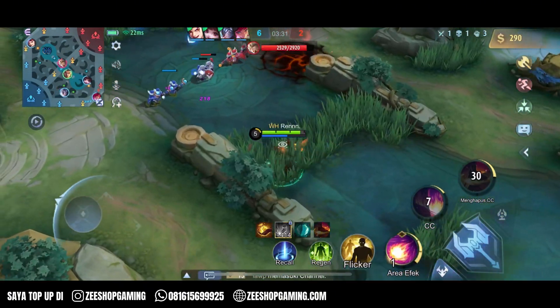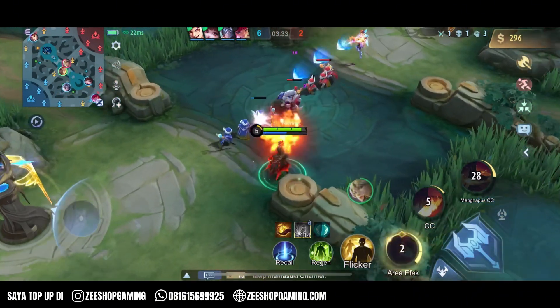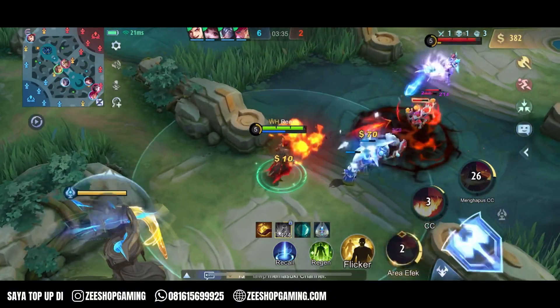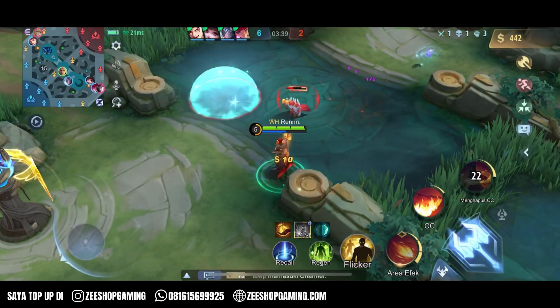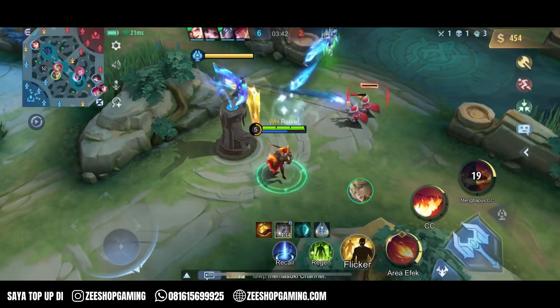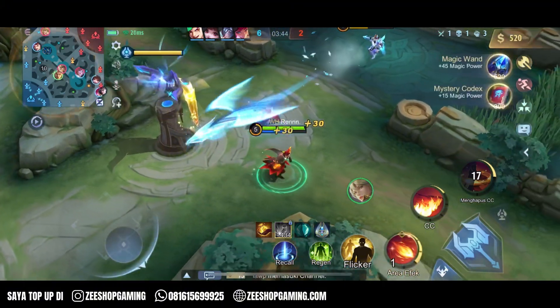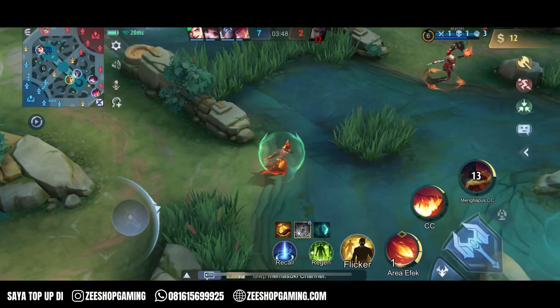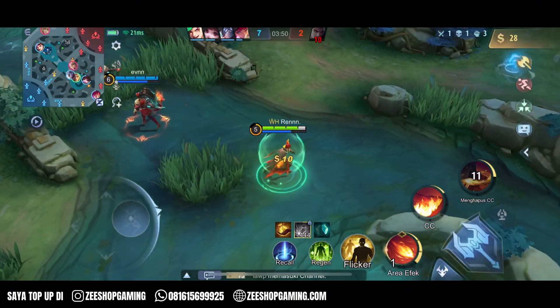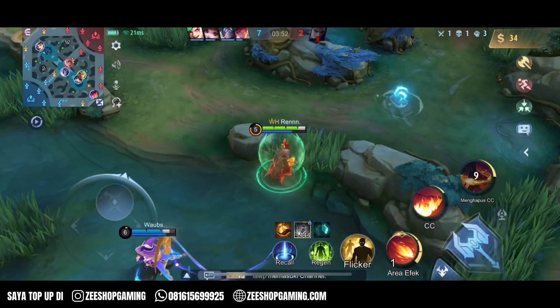Kalau Lilia kan ultinya bisa ngereset stack skill 2 jadi 5 lagi setelah itu. Kalau Valir kayak gitu, wah OP sih. Soalnya gua sering banget main Valir, pas lagi ulti eh skill 2 nya cooldown — jadi nggak bisa ngapa-ngapain.